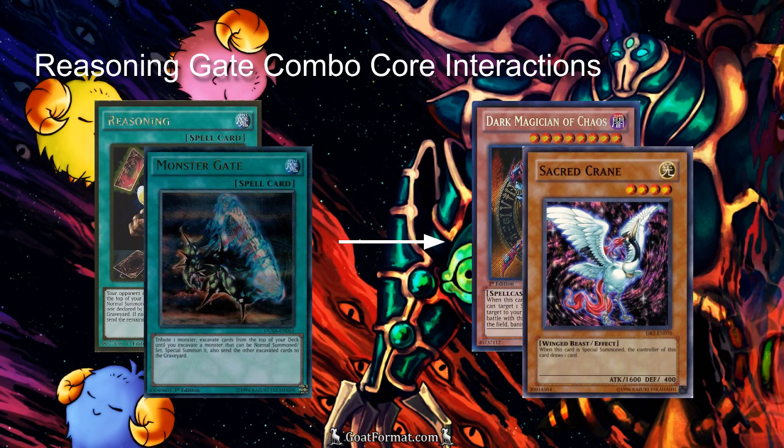The main core interaction with the deck is using Reasoning and Monster Gate to bring out mainly Dark Magician of Chaos and Sacred Crane to keep the combo going. The nice thing about Sacred Crane is that if you Reasoning into it, you can draw a card off of it, and then Monster Gate it, and you haven't lost cards because the Crane replaced itself. And then if you banish the Crane later as the light monster for Chaos Sorcerer, you can bring it back with Dimension Fusion, draw even more cards, and so on.